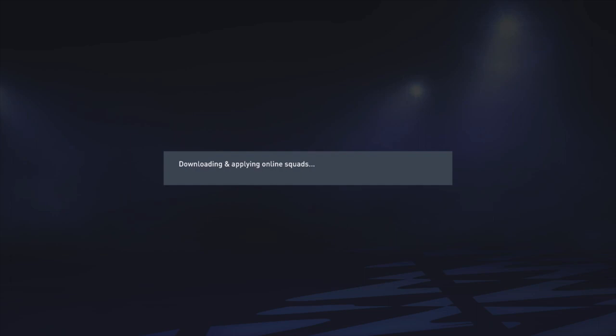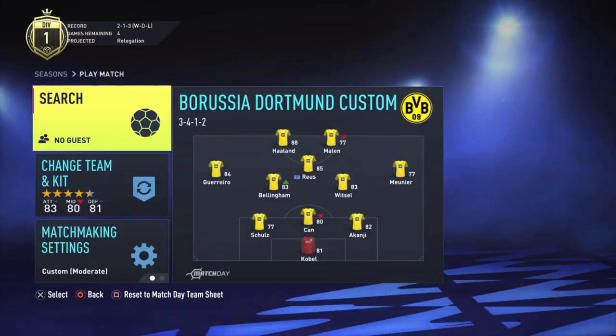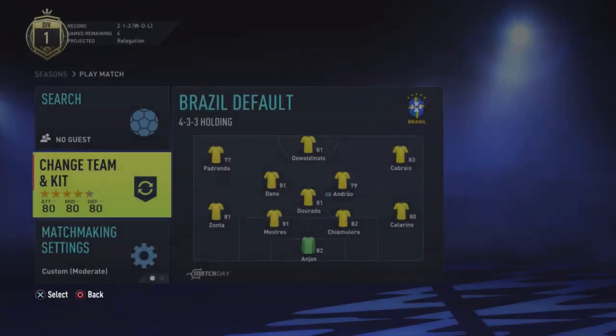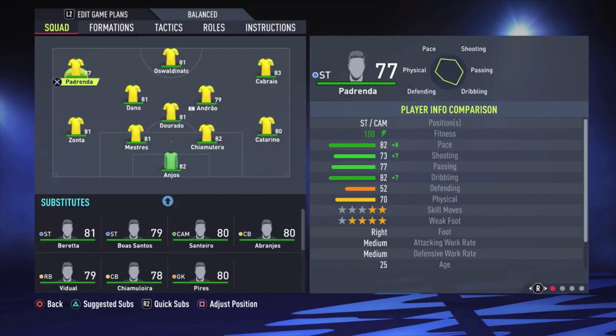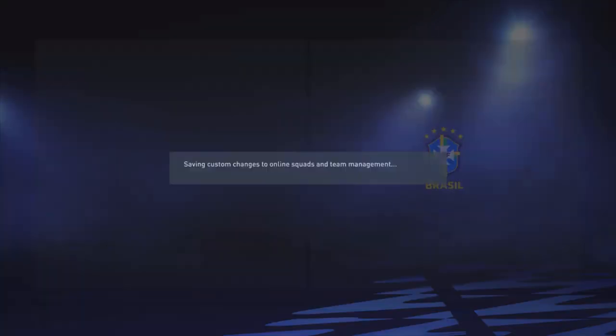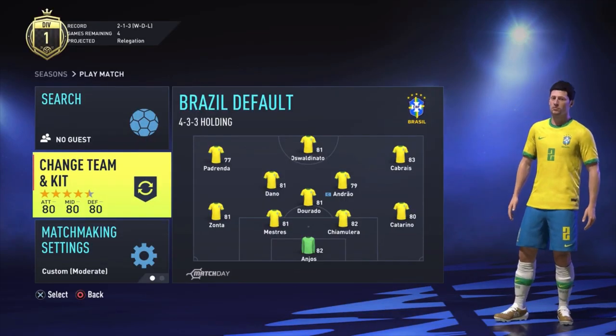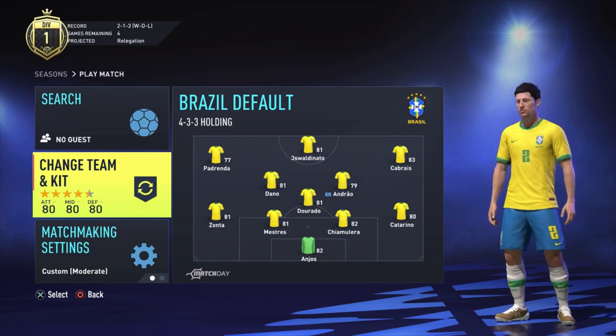You can't get the real players because FIFA doesn't have the license for Brazil to use them. If you go to Brazil in the team select, you'll see all these fake names. You can play with this, but it's not that fun — they're all around 80-rated, which is not great for an all-star national team.